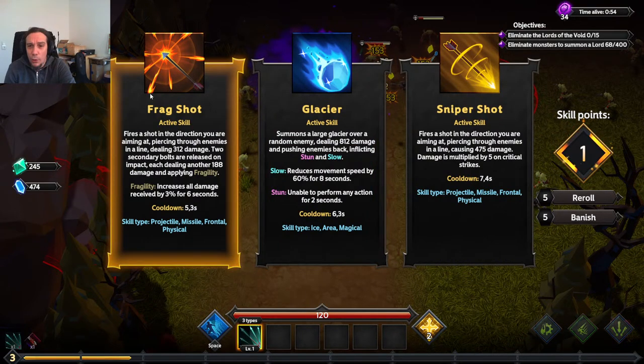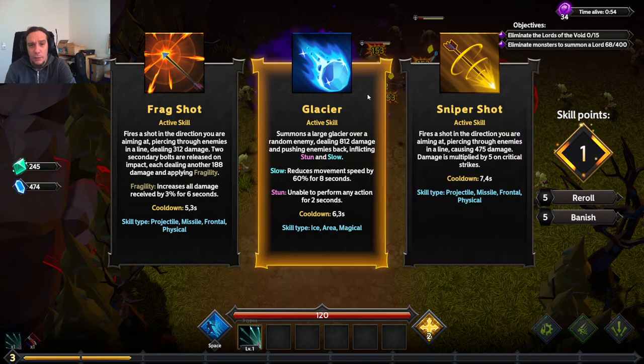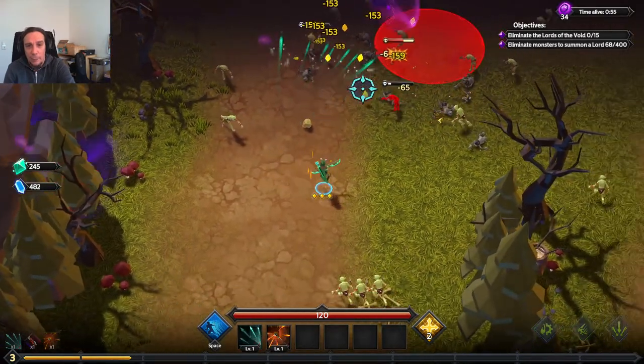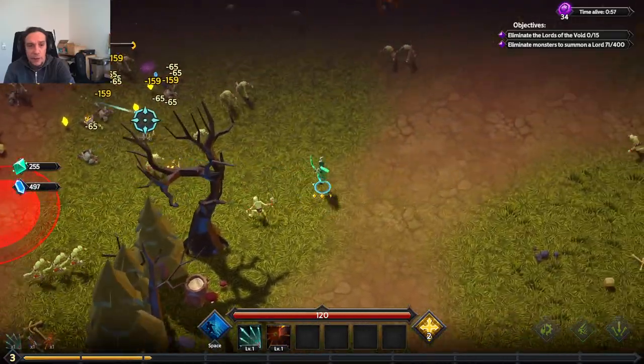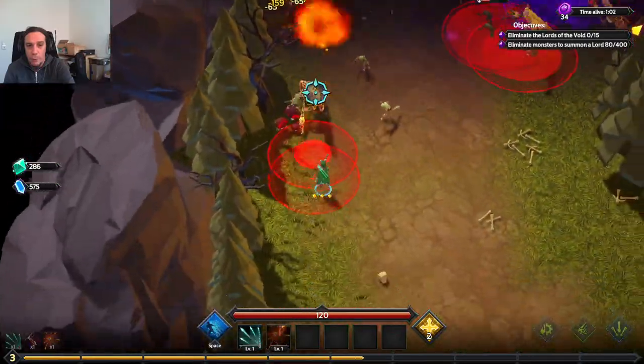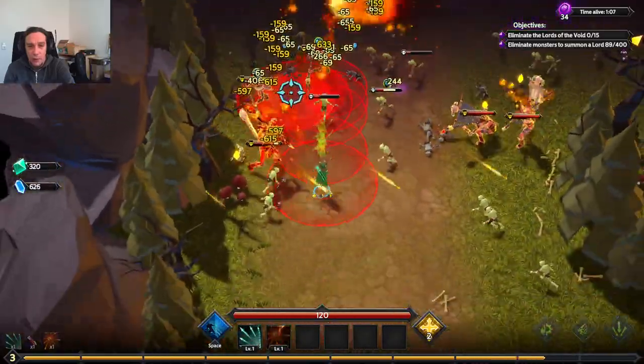We can pick Piercing Shot here, which is quintuple damage on crits and pierces enemies. The other option is a total stinker. I'll take Frag Shot - it pierces and on each impact we get extra bullets. I'm a big fan of everything that creates extra bullets. The more bullets, the merrier - the more projectiles on a skill, the more I value them.